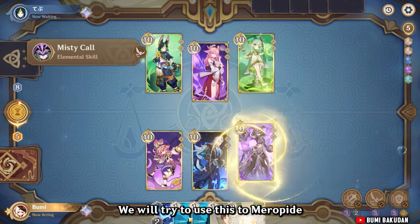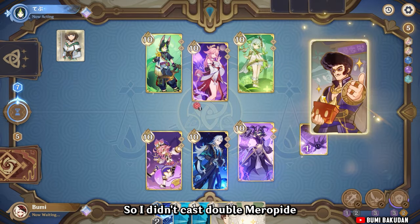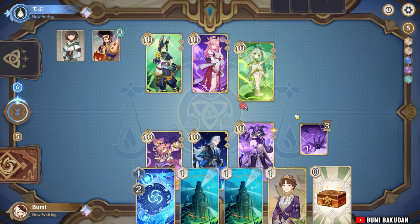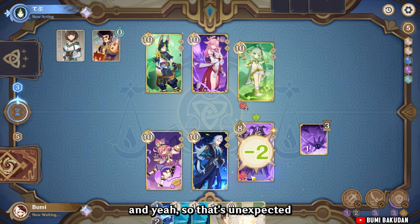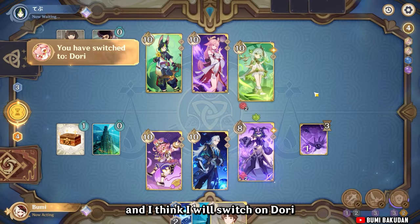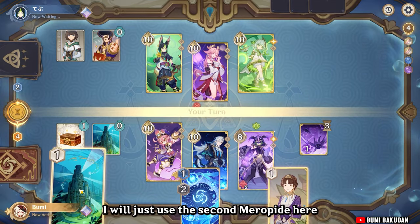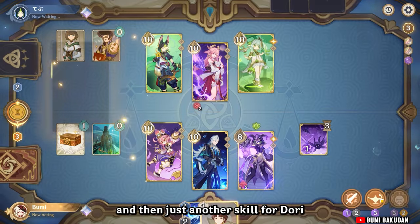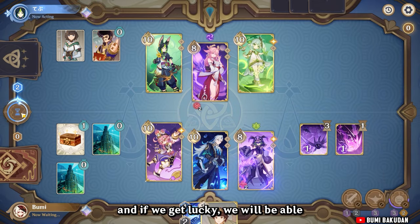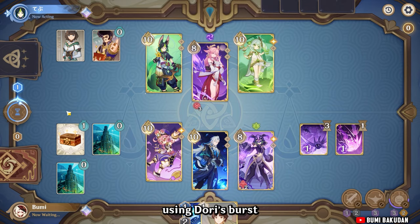For round one we'll try to use two Meropid, but I think the opponent will just summon, so I didn't cast double Meropid so we can insert pressure on the opponent. That's unexpected, but still we can now use Meropid. I'll switch to Dory to try to use skill, then use the second Meropid and another skill for Dory. If we get lucky we'll be able to fill up Nervolet's skill energy and do burst using Dory's burst.